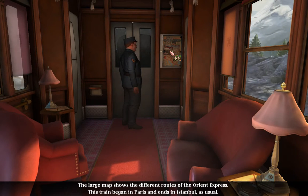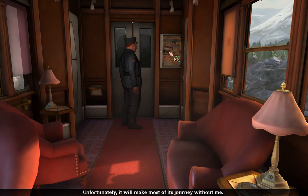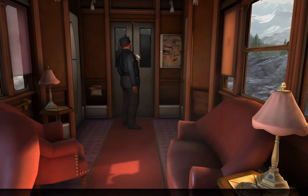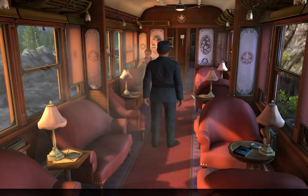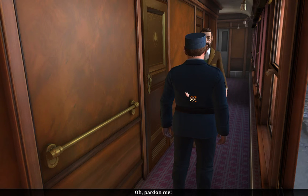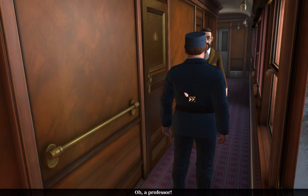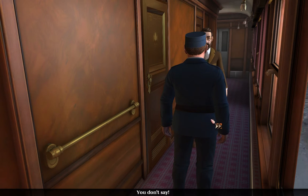We can examine the map — it shows the different routes of the Orient Express. The train began in Paris and ends in Istanbul. There's usually voice acting associated with each thing you look at, which is pretty good. You point and click to move around the areas. We bump into Professor Edgar Lucio, who works at the British Museum in London.